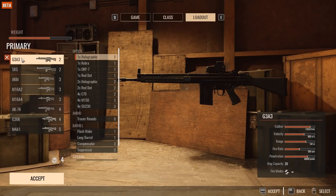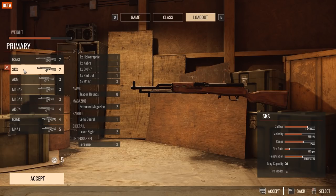As a commander, for primaries you've got the G3, SKS, AKM, M16A2, the A4, AK74, G36K, and the M4A1. The G3 is one of the stronger guns in the game — it's got a lot of punch and firepower especially with full auto, and it's only two supply points. The constraint is the 20-round magazine, but it's probably one of the better guns in the game.